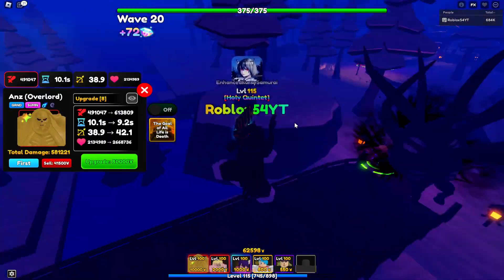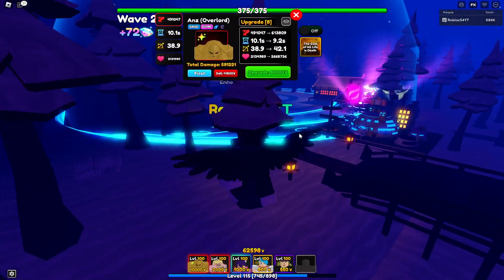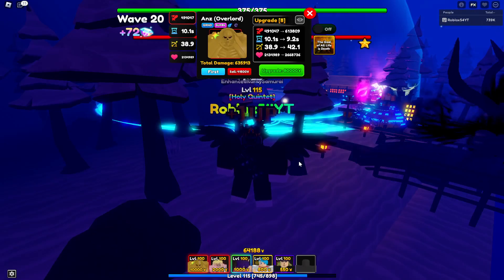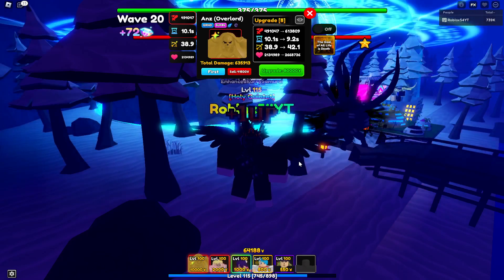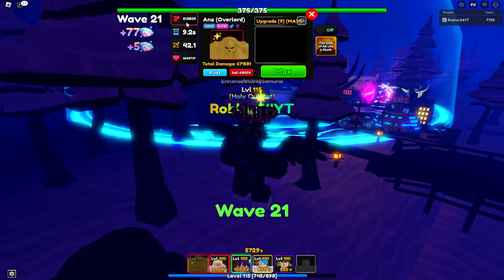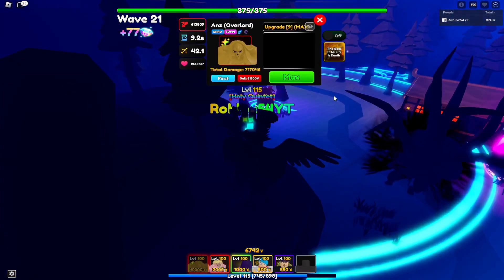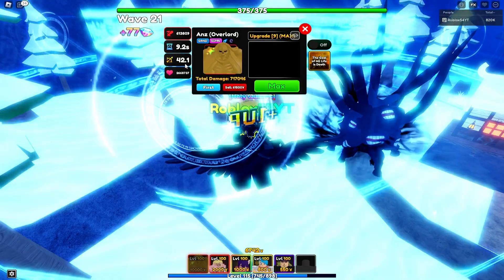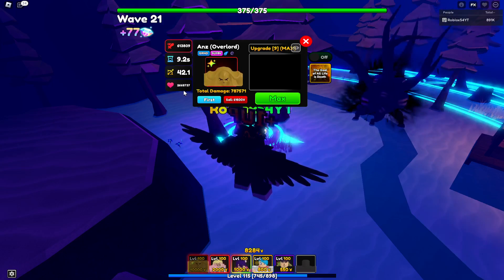More Dark Youngs — the design is really cool. On the normal Ainz I'll do a showcase later on; I just have the golden version right now because I used a lot of rerolls. I'll try to get the unique version to show three times the damage. All right, here we go — last upgrade. Max at upgrade nine — max damage is 613,809, SPA 9.2 seconds, range 42.1, hearts 2,668,731.